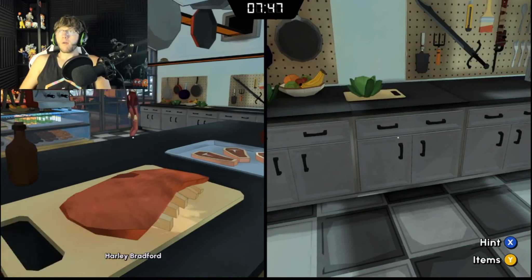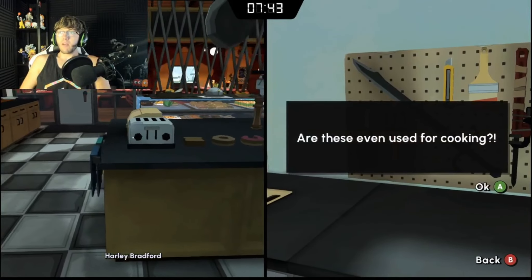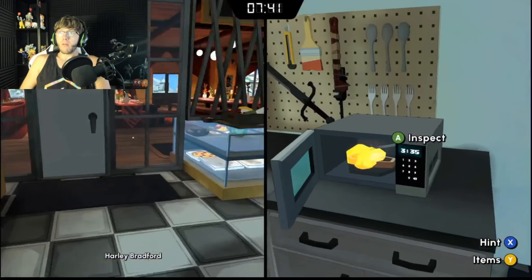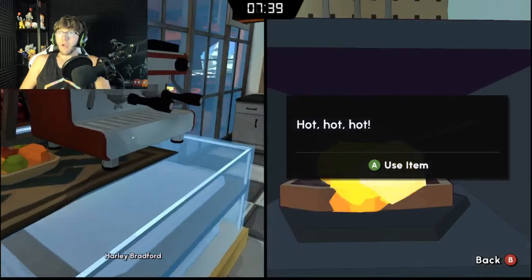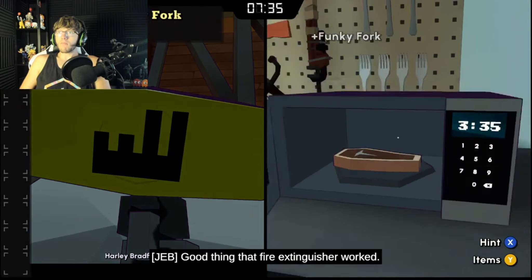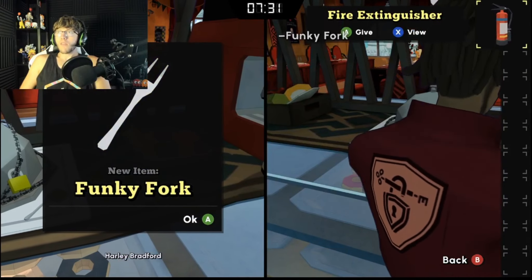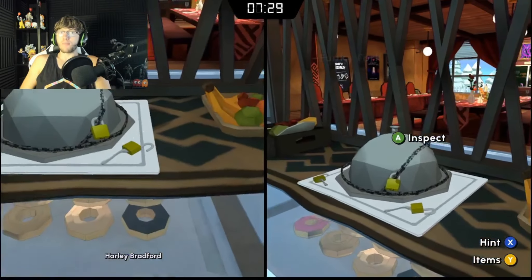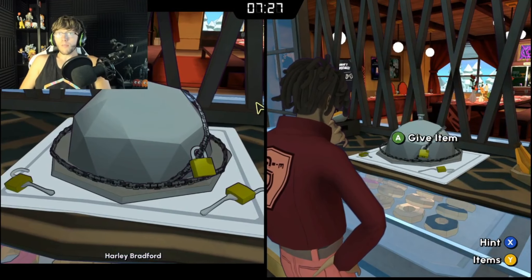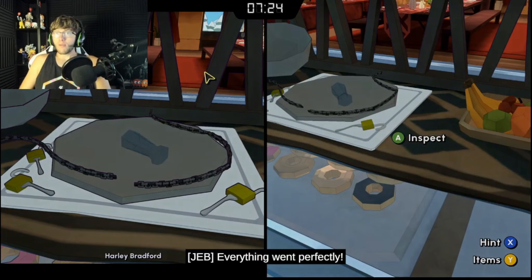We need something to — what do you call it — pick up. We need some tongs or something. Good thing that fire extinguisher worked; usually I put them there for show. Oh I gave you the other thing — these are another key. I didn't mean to. Too easy! Boom, too easy!